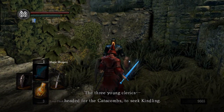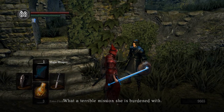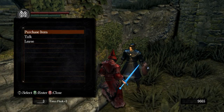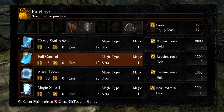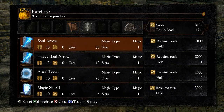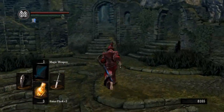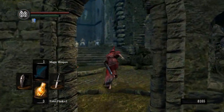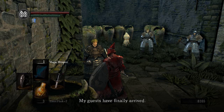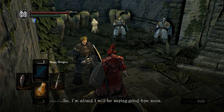Some story dialogue triggered: 'Did you see them? The three young clerics headed for the catacombs to seek kindling. Kindling is the art of feeding bonfires. The poor young girl sent down into a tomb — what a terrible mission she is burdened with.' I'm going to talk to Griggs again and actually purchase something — fall control for now, it might be useful later on. Magic shield just makes your shield better, I believe, so I'll leave everything else. Petrus has some friends here now: 'Oh hello, my guests have finally arrived. I will be departing with them shortly, so I'm afraid I will be saying goodbye soon. It was a pleasure.'